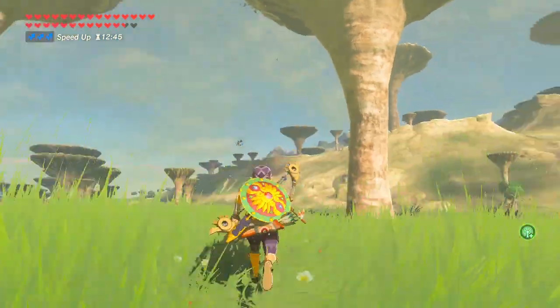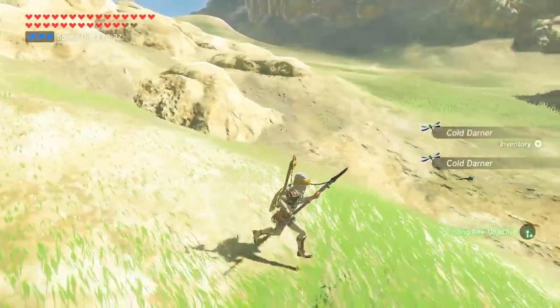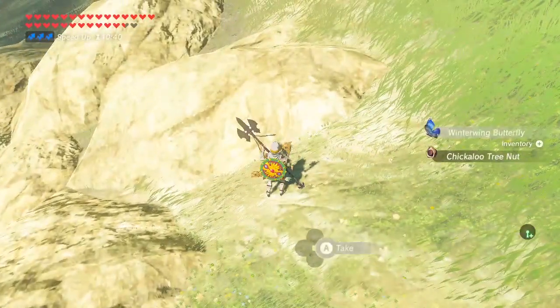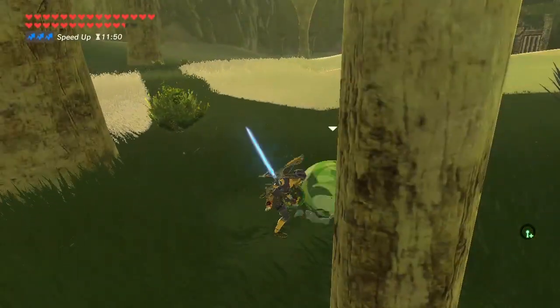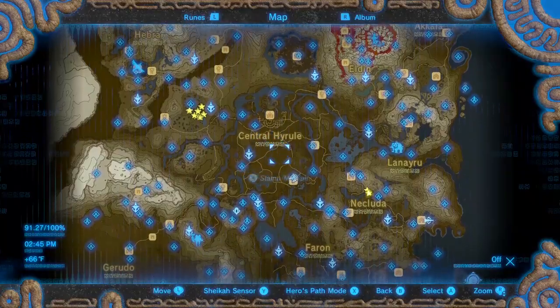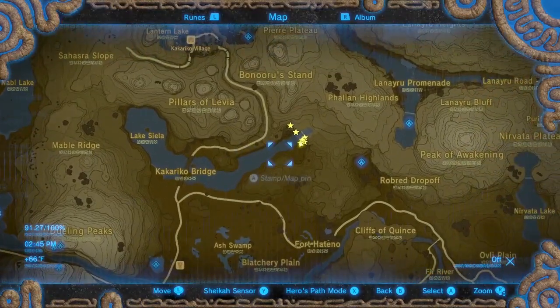While you're at the Thundra Plateau you can also get some darners, butterflies, and endura shrooms off the rocks. If you want more swift violets you can go to the waterfall east of Kakariko Bridge — there are about 10 at that waterfall.